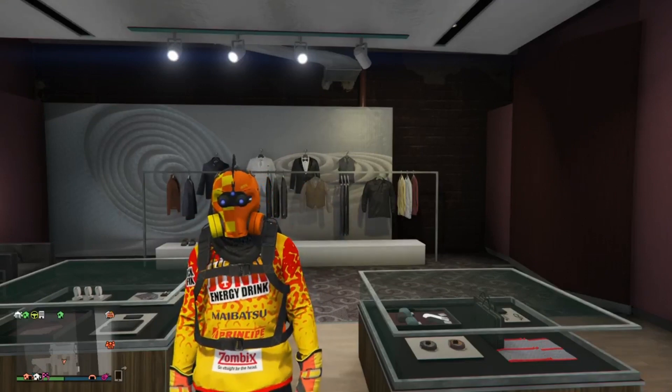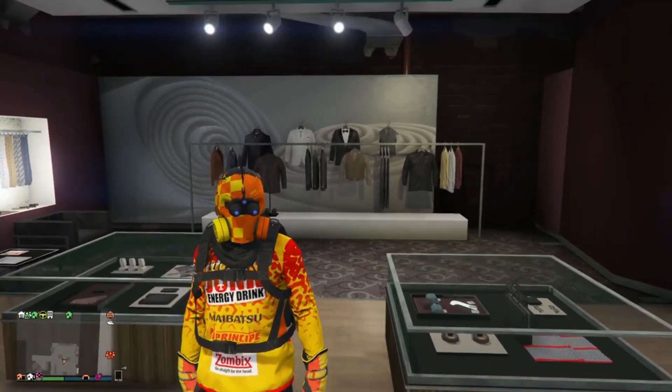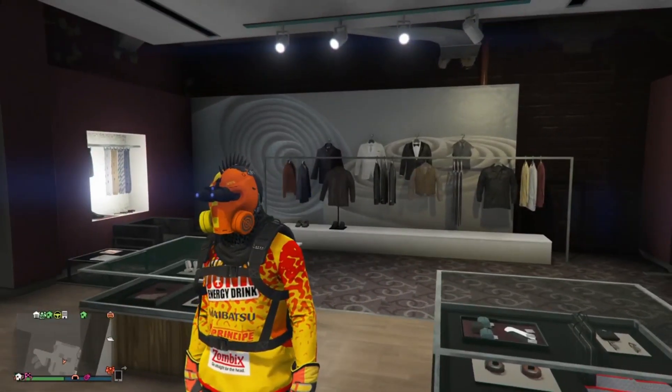Okay, today guys I'm going to be showing you a dope tryhard outfit. This is a super tryhard outfit — this thing is yellow and orange, and it is super, super dope.